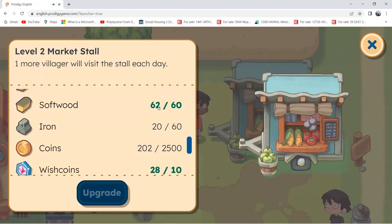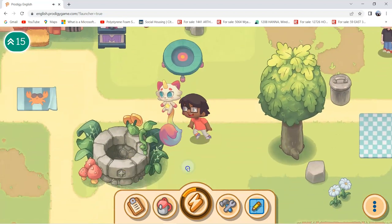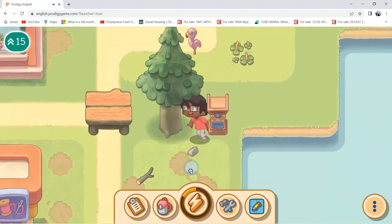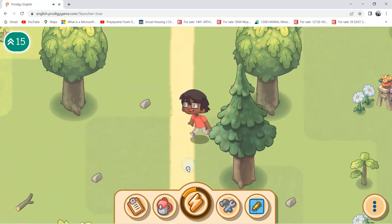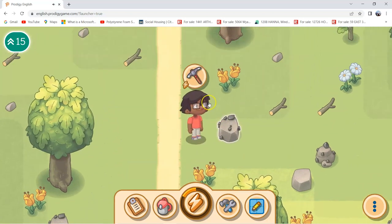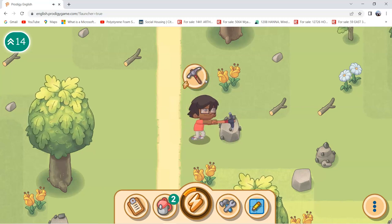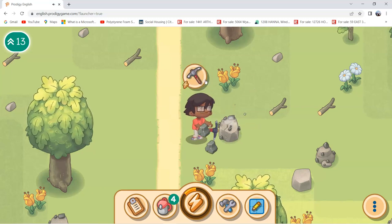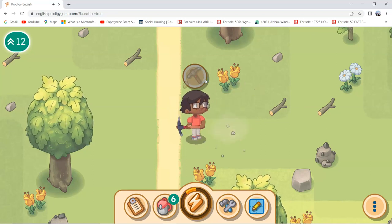So let's break some ore rocks — they're actually ore rocks, not iron rocks, sorry. We'll get six at a time, and you get like two iron from each one.